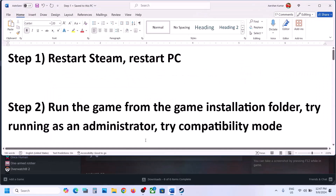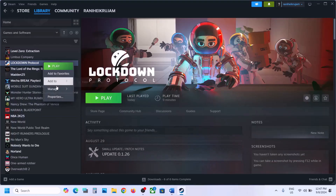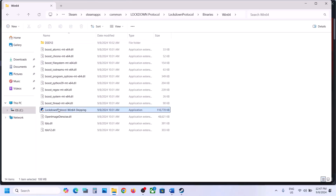Now the next step is to run the game as an administrator from the game installation folder. Make a right click on the game, select Manage, then click on Browse Local Files. Here you can see the game .exe file — make a double click and try launching the game from here. If that does not work, open the Lockdown Protocol folder, then Binaries, then Win64, and make a double click on the .exe file there and check.